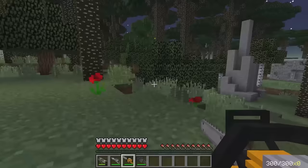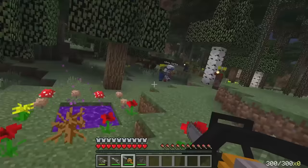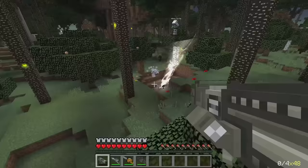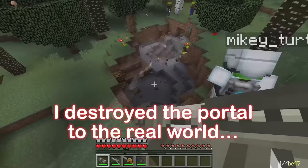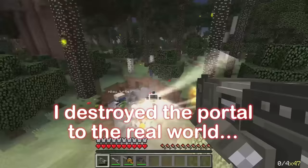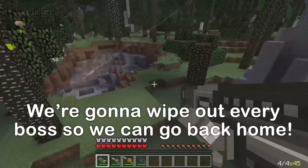Hang on a second. There's something weird about this place. We're under attack! Enemies, fight them! Oh no — when I fired the rocket launcher, I destroyed the entrance back to the real world! How do we get back? Let's wipe them all out so we can escape! We just need to get rid of all these zombies.